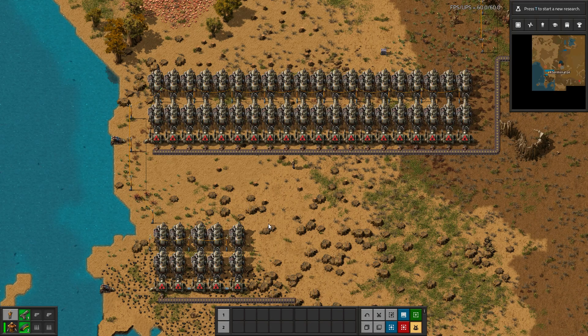After you go through your burner stage of the game, which we covered last episode, the next logical step is going to be to set up power. You will need power to transition further into the game and get assembling machines, etc. So setting up steam power is going to be very important.